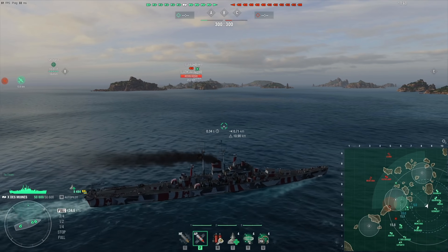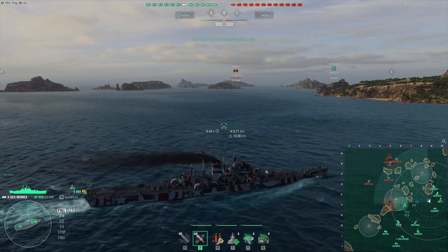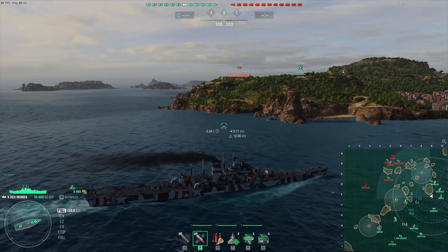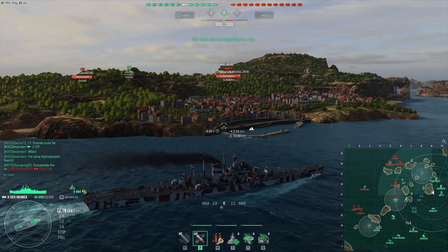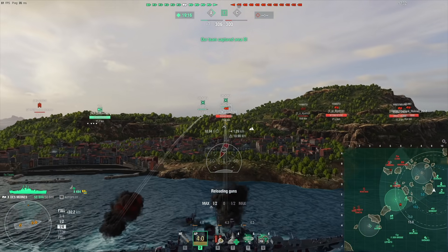We're playing a match on the map the Atlantic and I spawned more towards the northeastern side, which is where I decide to go with my ship. There's only one destroyer on each team — we have a Z-23. Sadly there are CVs in this match but they're tier 8, so it's not quite as bad. The enemy has an Implacable and we have a Shokaku.